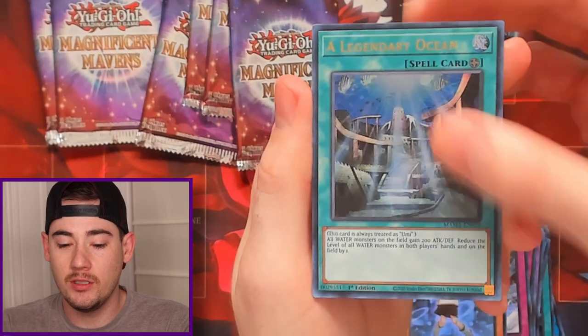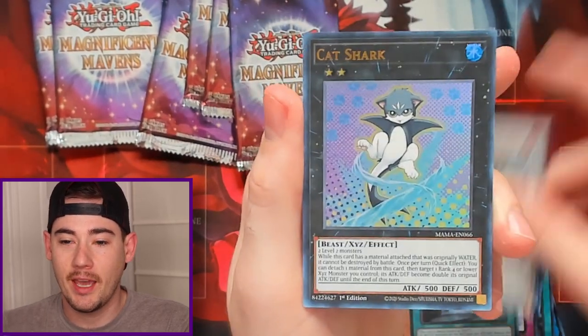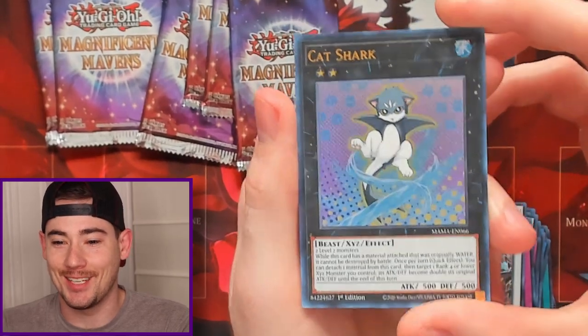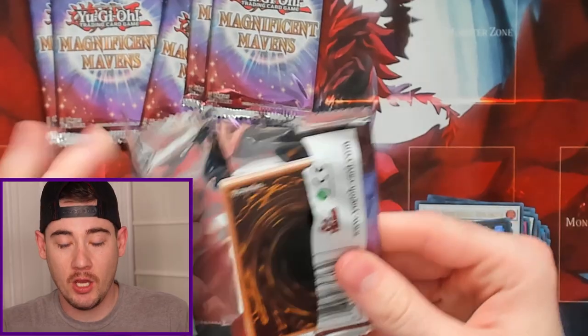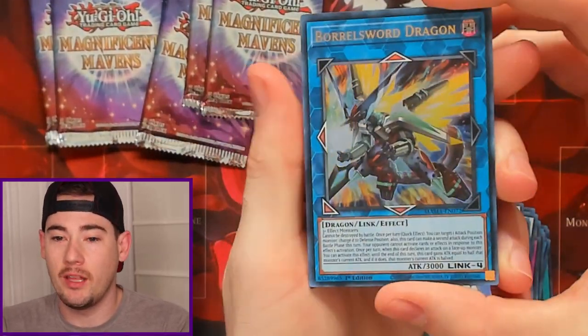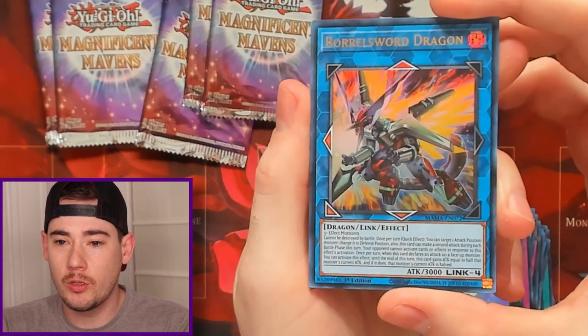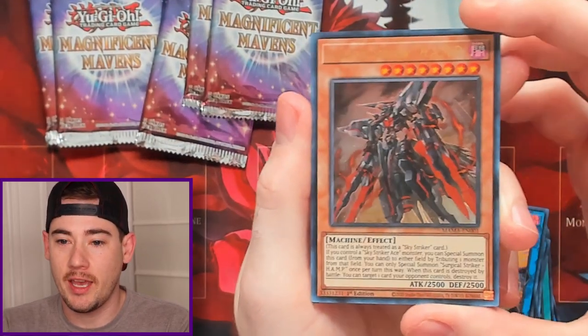We have Ice Dragon's Prison, Aileron, A Legendary Ocean with another Sword Soul Sinister Sovereign, and Cat Shark — I'll take two. After this opening, if you're curious how many cards we still need from this set or how many we've pulled, that will be down in the description. We have Borosword Dragon, Surgical Striker, H.A.M.P.